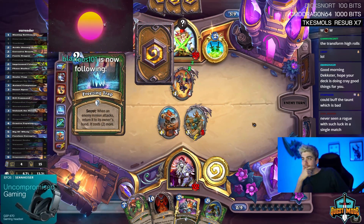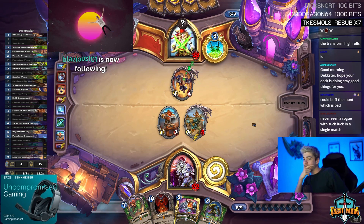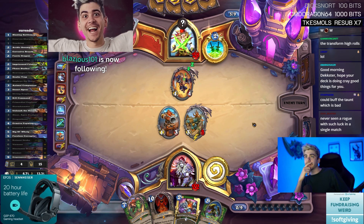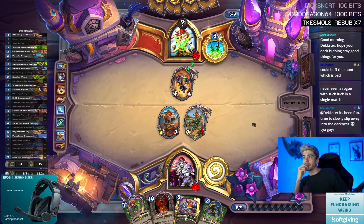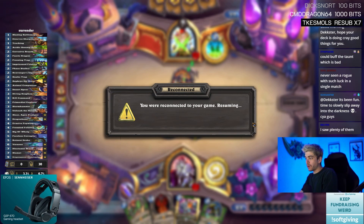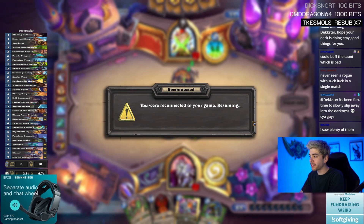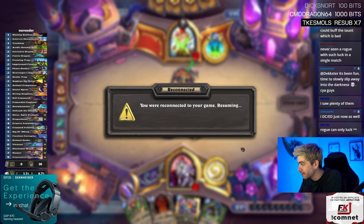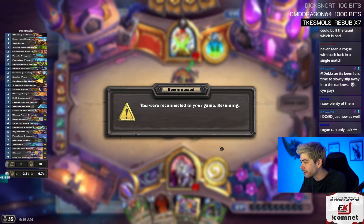Rottenness is decent here; just hero powering is also decent here. So the last thing is the Flame Ward — I could disconnect it again. Dexter drink water — good idea. It's been fun, time to slip away into the darkness — see you guys! I just disconnected now as well. Okay, it's server issues.